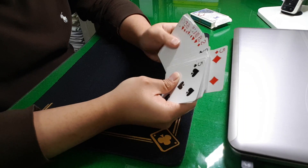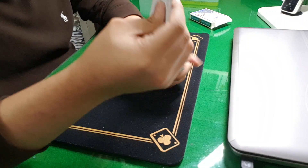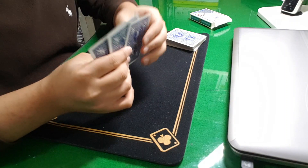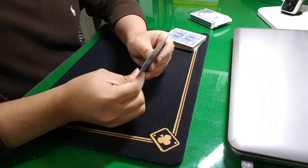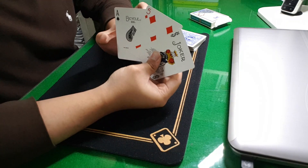First, find this card, and then find the ace of spades, and a joker. Select these three cards, but don't show the spectator yet — just select these three cards. And then you have to place them in this order: joker, joker, spectator's card, and then ace of spades. In this order.